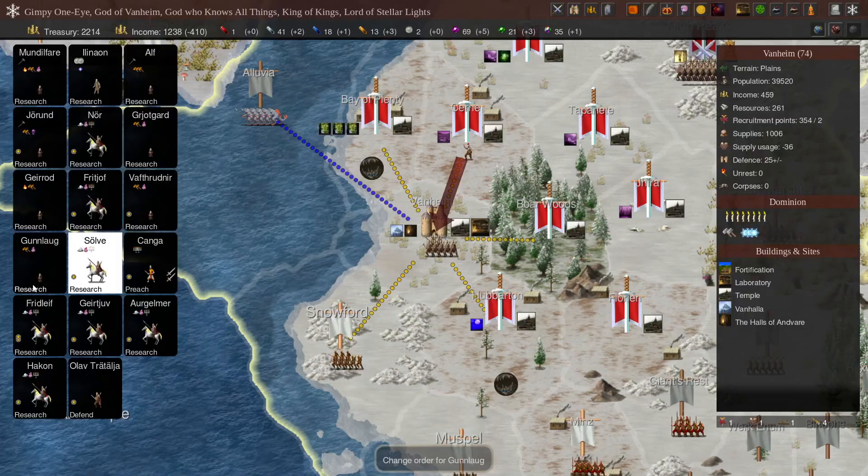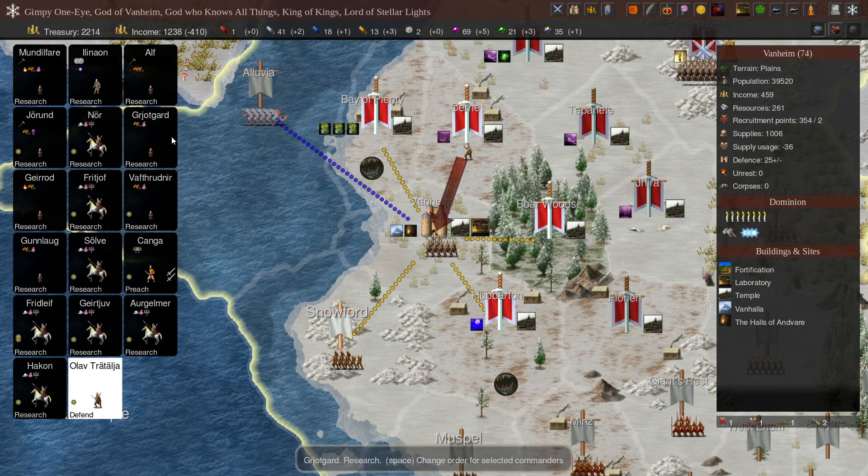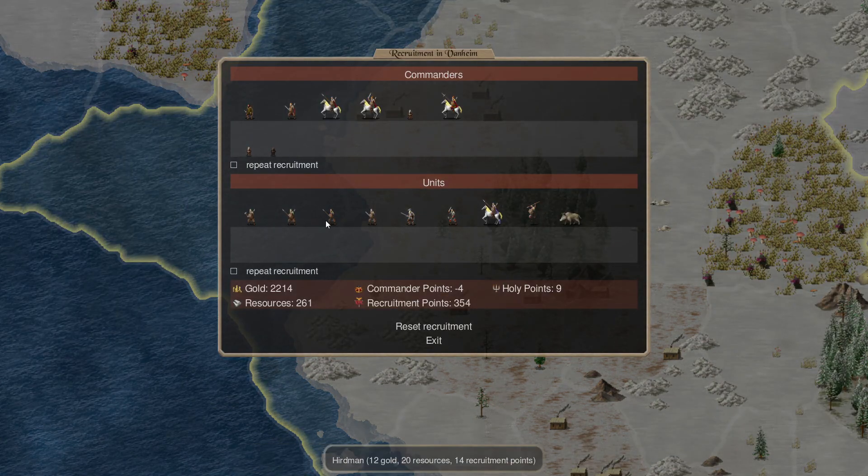Solve, you are back to researching. Last one — now two dwarves. I thought we were going to get a dwarf this turn, but next turn.